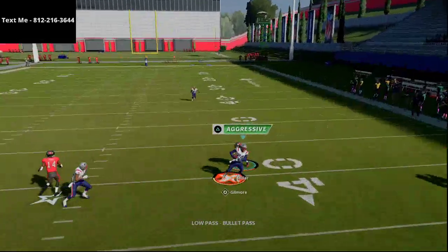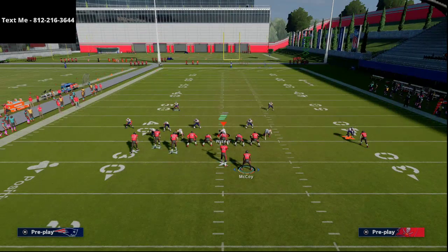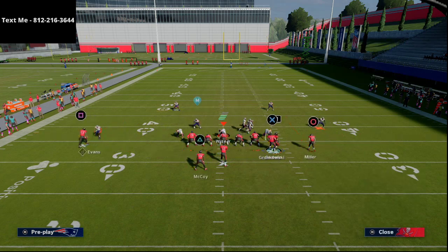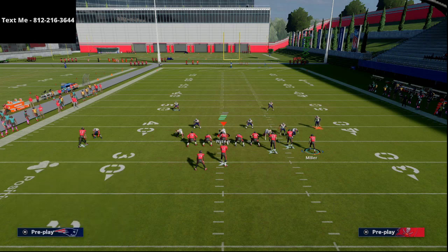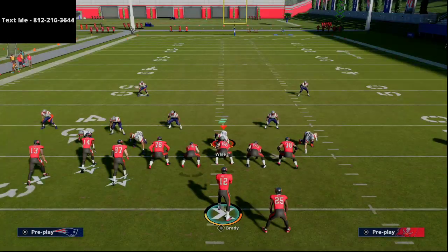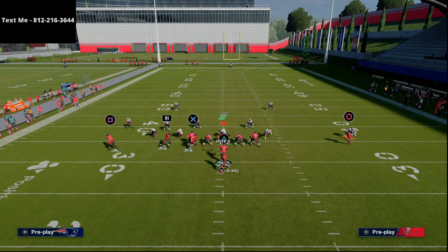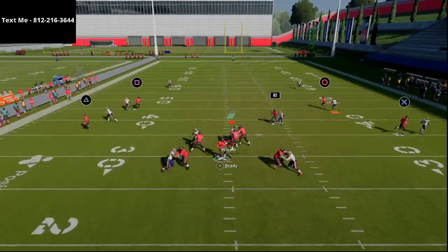At the snap we'll motion this guy out to get the separation and throw an absolute laser. When they run press coverage, the motion works a little better if you leave him compressed or motion him fully out. If they're in two man under and not pressing, pushing him out gives him inside position — but as you can see, Stephon Gilmore with his ratings and acrobat ability can get over there because they're shading underneath. To prevent that, allow Scotty Miller to get bumped — motion him out and let him set before snapping, so he gets that inside cut.